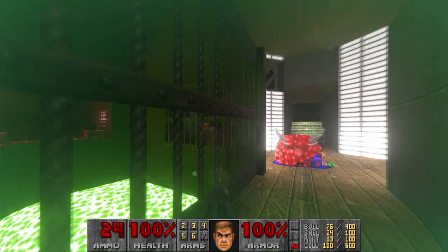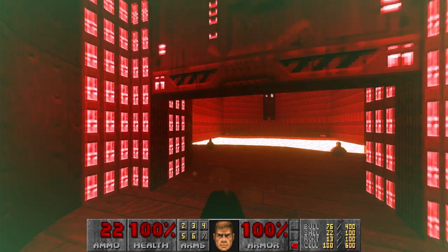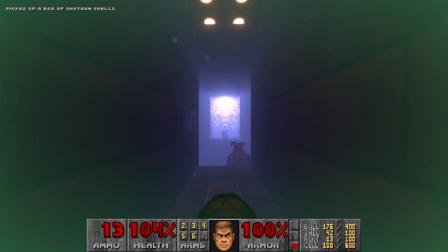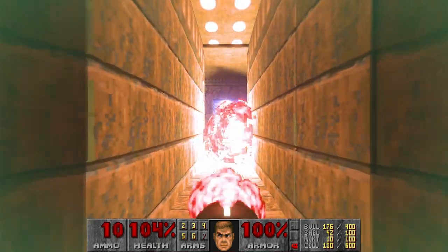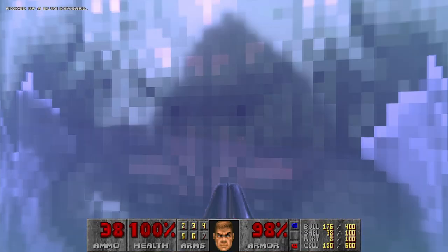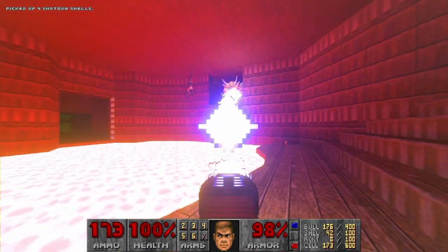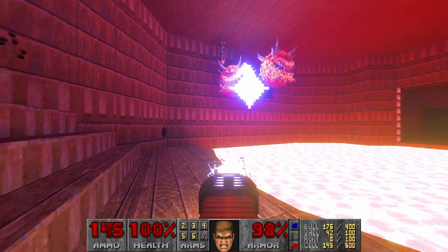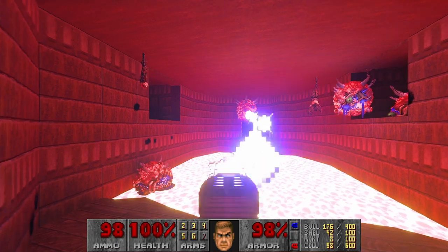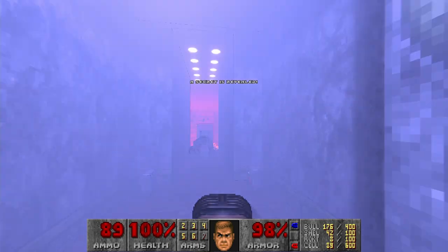Now at least we have the armor. I see some clone imp, probably wandered from outside. Let's move on — at least I think we will be able to grab some of the bonuses here. Let's not jump down to the baron. Next, let's go kill the Cacos, but I think I will use plasma now. Now it's really bright here — I think this lava is far too bright. Next, let's go grab the mega armor.